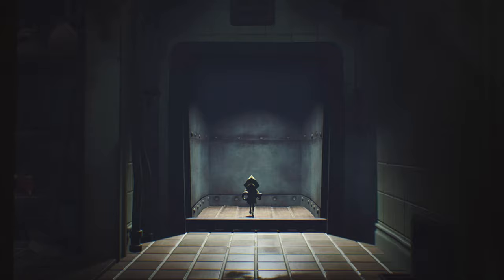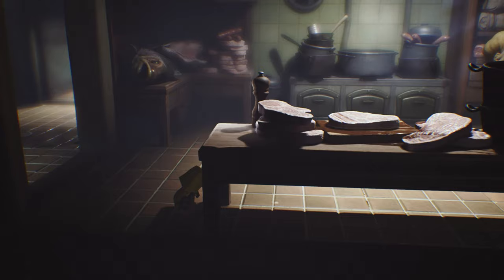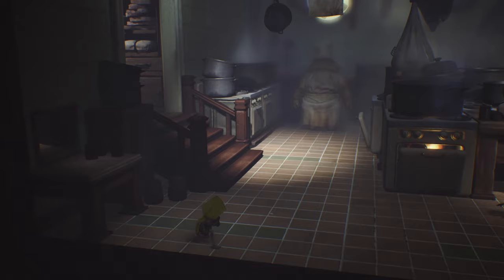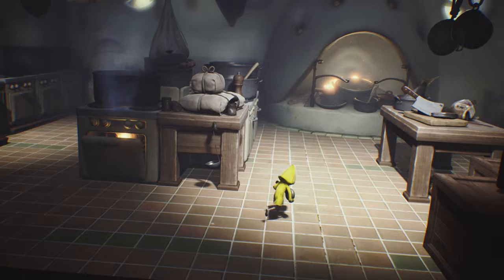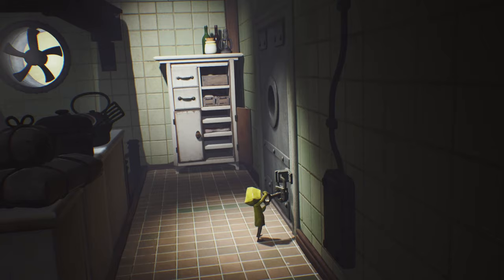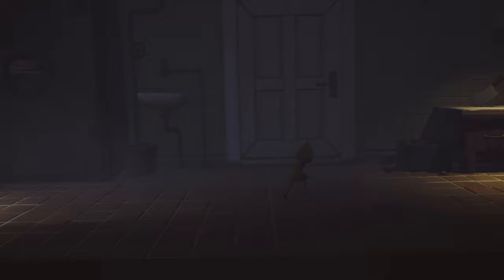Crouch and go through the opening. Once in here, head towards the screen — make sure you're crouching. Go underneath the long table where the cook was chopping meat, then through the opening, drop down, and once you reach this point you should be able to sprint. Stick to the side of the room closest to the screen so he doesn't see you, then come over here and open up the lock.